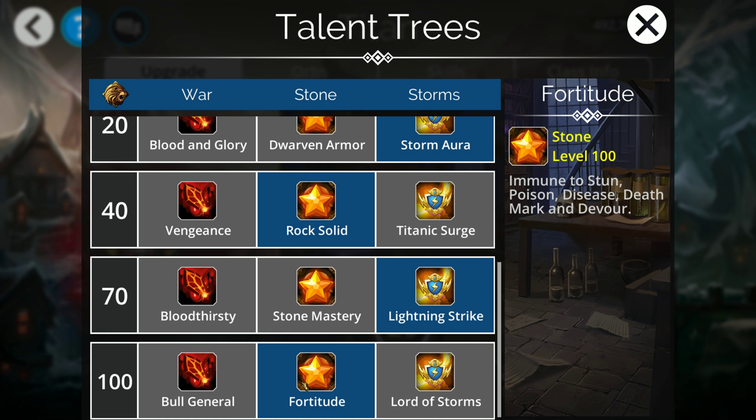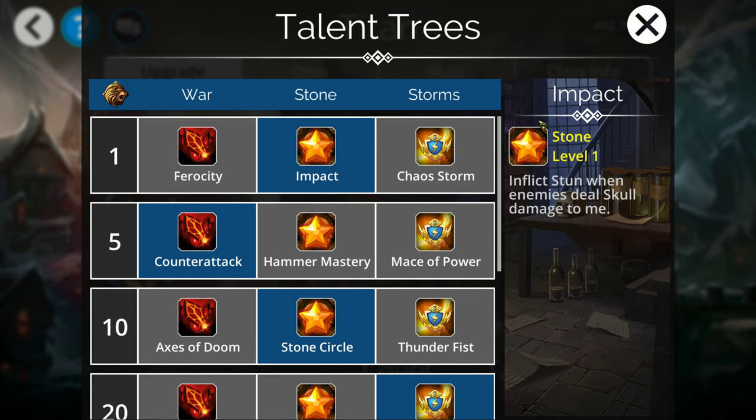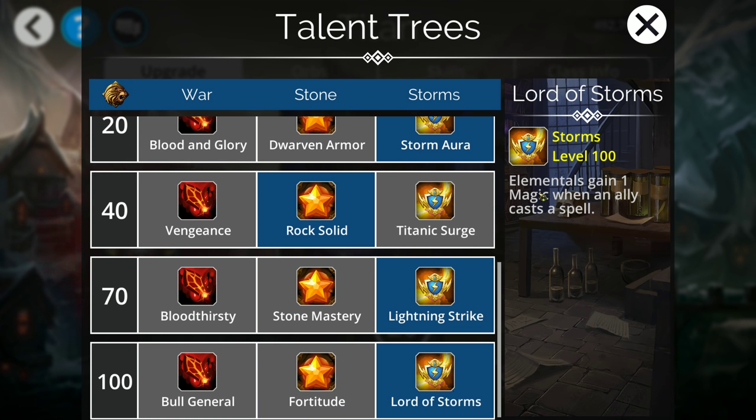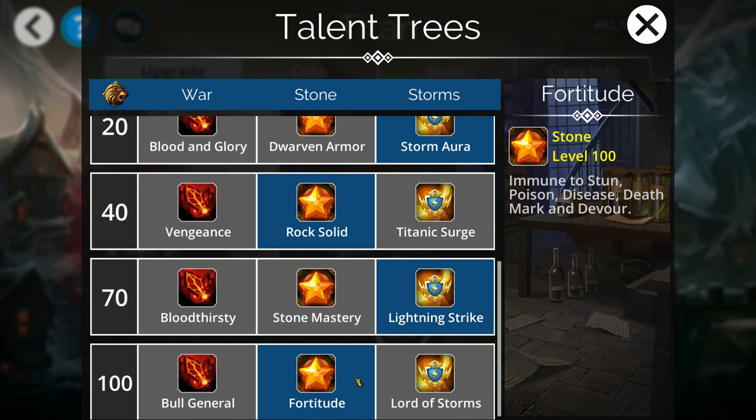Finally we have the level 100 talents. There are two talents I think are actually pretty good depending on what kind of lineup you're running. Fortitude is the most often taken one — it basically makes you immune to most of the major status effects: stun, poison, disease, death mark, and devour. This is really really solid — it'll make sure that your hero is basically a super tank. Between getting barriers and having Fortitude, and if someone does smack you with a skull when you're in the first slot, you're going to stun them. Fortitude is probably what most people end up taking when they're picking a Titan. Lord of Storms is sometimes useful as well — elementals gaining one magic whenever you cast a spell. A lot of giant troop types are actually also elemental troop types. But again, Fortitude is the one that more often than not you're going to want to be taking.